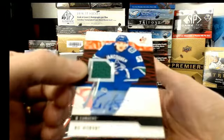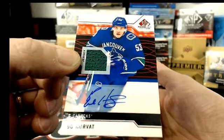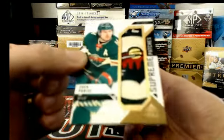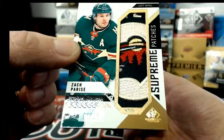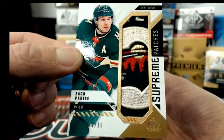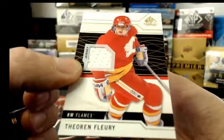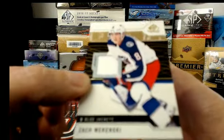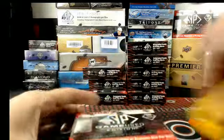Beau Horvath jersey auto. With an axe — oh, look at that patch! Supreme patches out of 15, that is a gorgeous patch. Zach Parise. That is a beaut. Theo Fleury jersey and Zach Orenski jersey. So first box was a supreme patch.